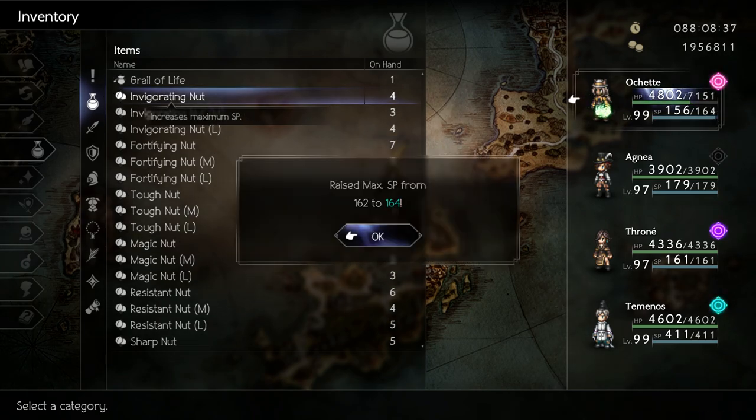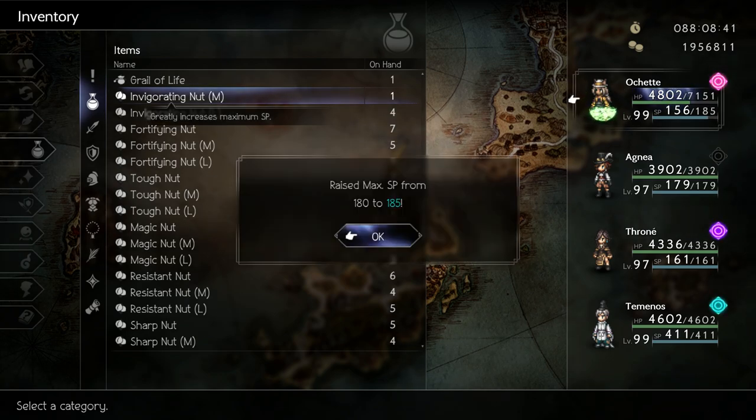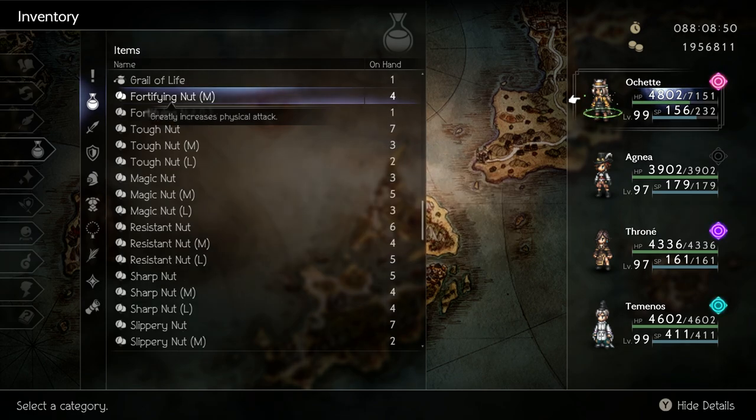Nuts aren't really that important in the grand scheme of things. Sure, it'll boost up your stats to help out with certain bosses, but I completed everything before I used a single nut. The next option is to spread them out evenly to characters that will benefit most from the nut.